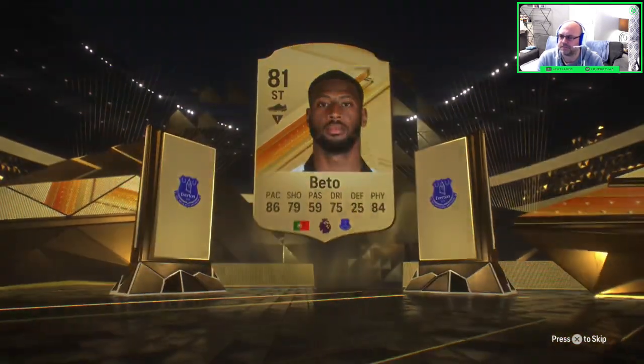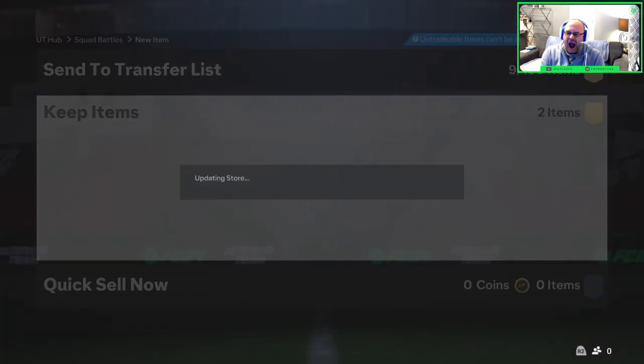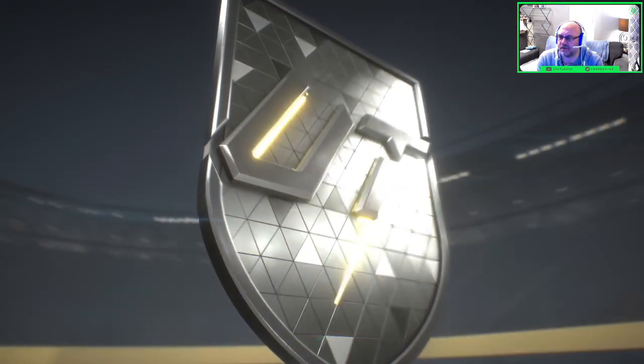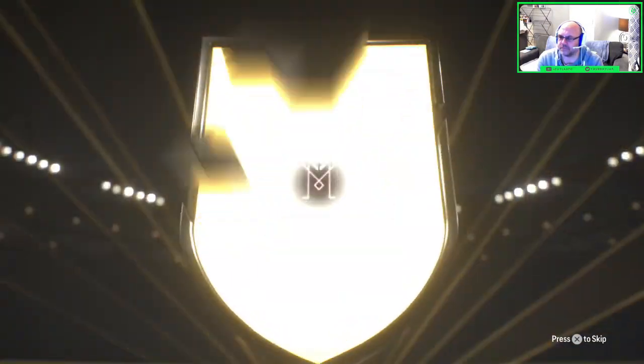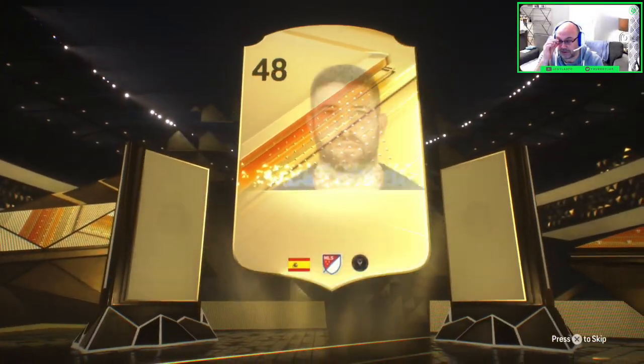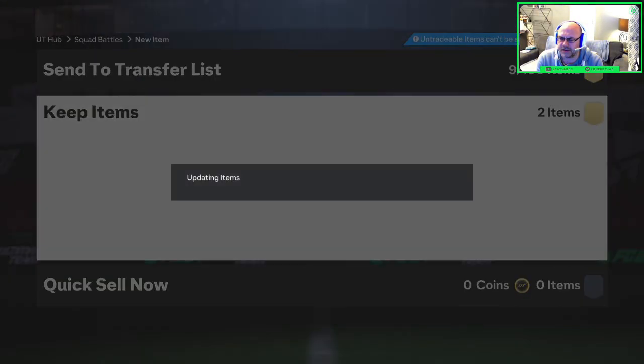Beto — he's an 81, of course. Then an 82-rated player times 2. It's going to be Jordi Alba — very nice indeed! Jordi Alba, 83. We'll definitely take that, that's beautiful.